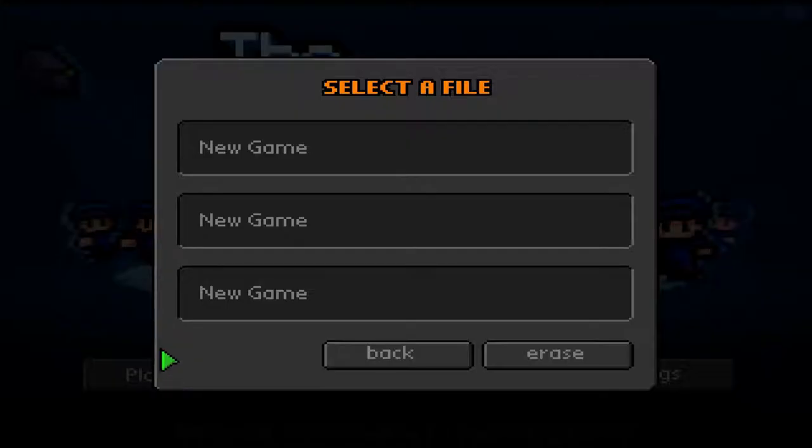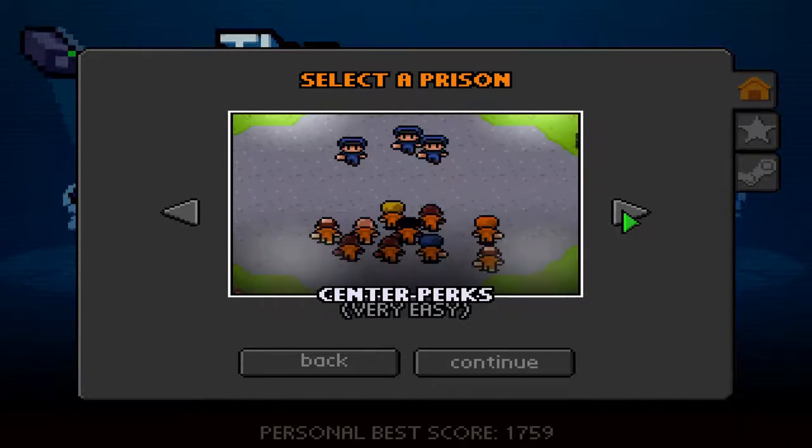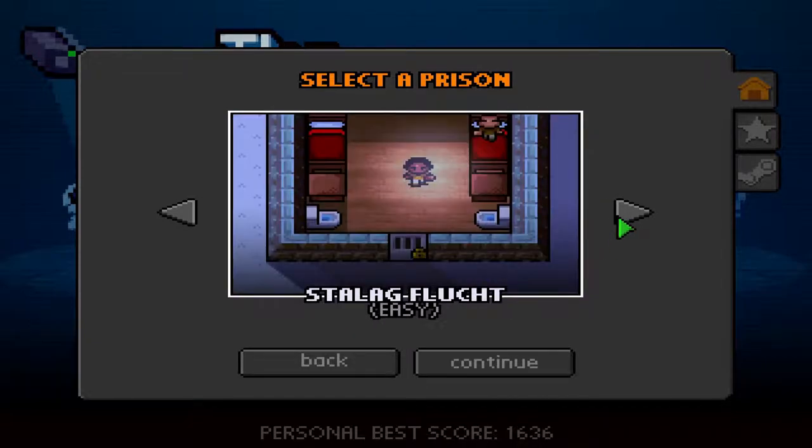If we go down here and select New Game, I'm not going to be playing the tutorial because I'm already familiar with the game — I have played more than one prison, which is what I'm coming to now. The Escapists has more than just one prison. I think they have six official prisons and then they have bonus prisons. If we take a look here, we have Center Perks and the difficulty is very easy. If we go to the right, we see Stalagflucht.